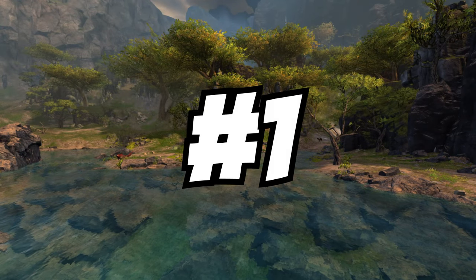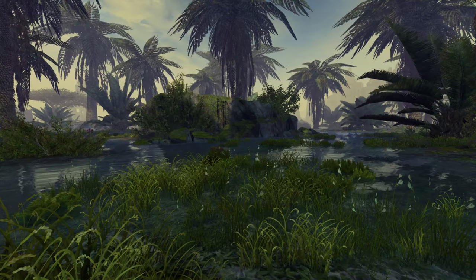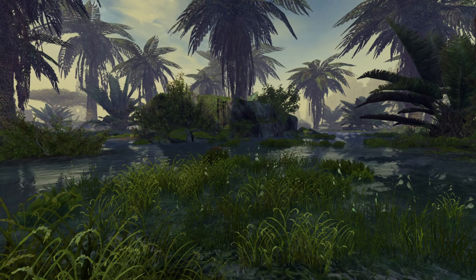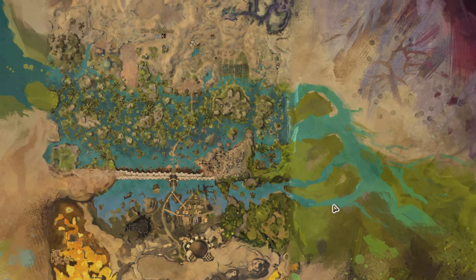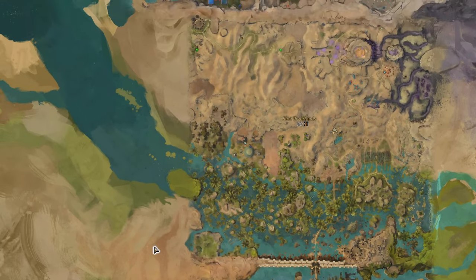And now for the number 1 spot — my favorite river in the entire game — it has to go to the Elon River. This is a river mostly found in the Elon Riverlands, an entire map named after the river, but it can also be found in other maps. The river itself is giant and starts north of Vabbi, then runs west and northwest towards Central Tyria. You have the Bay of Elon in the Crystal Oasis, as well as Transcendent Bay in the Desert Highlands, both connecting to the Elon River.